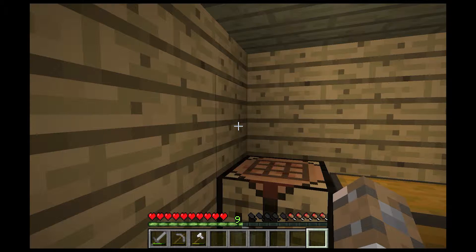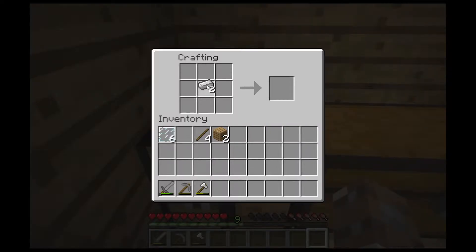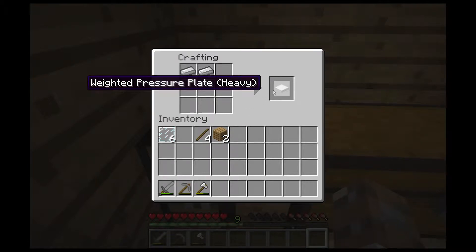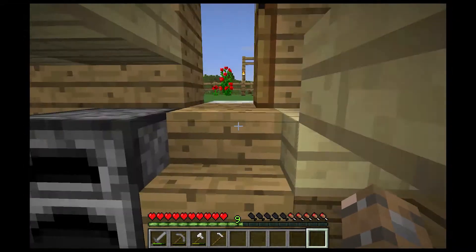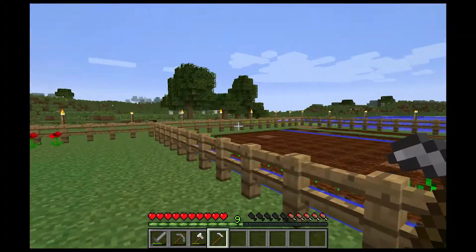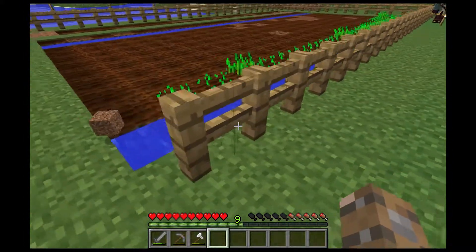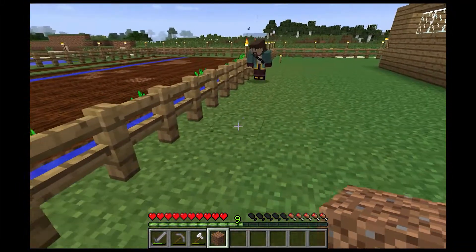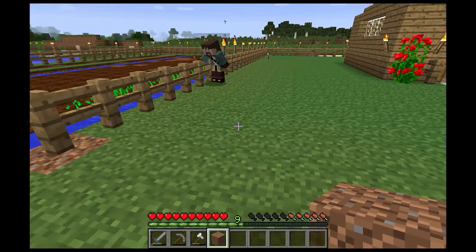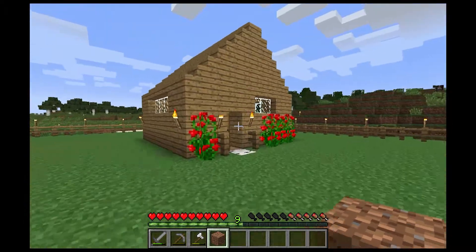I'm gonna put the fence up right here. I will have to edit that out. Weighted pressure plate — heavy. Two iron ingots. So, iron hoe... here you go, an iron hoe. I'm thinking, should we put some sort of different block under here? I meant right under the fence — put some sort of different block that would separate and make it look a bit different. Yeah, I was gonna do cobblestone all the way around. Or we could do the white wood.